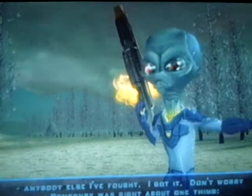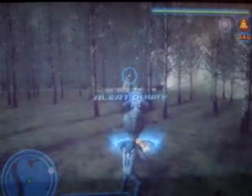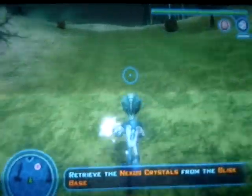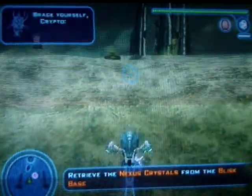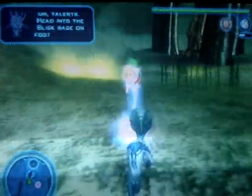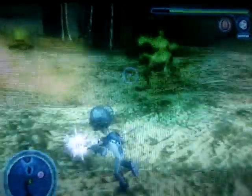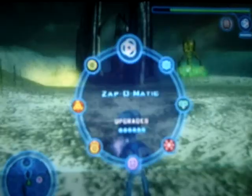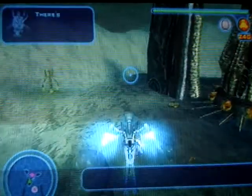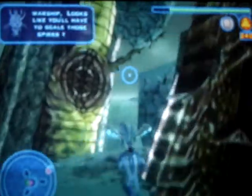Don't worry. Pons of me was right about one thing: everybody cracks. Brace yourself, Crypto. This mission is going to be an extreme test of your particular... Pilot! Head to the Blisk base and see if you can find those Nexus crystals. A weak signal coming from one of the crystals above — seems to be emanating from the top of the warship. You'll have to scale those spires to get this one.